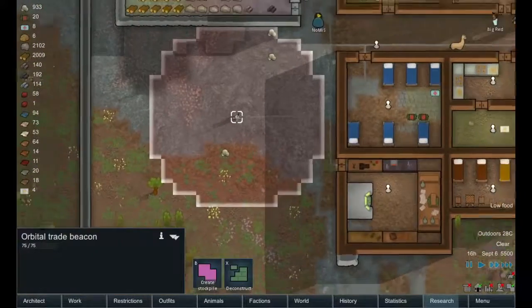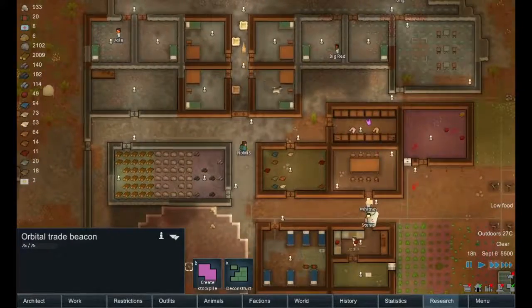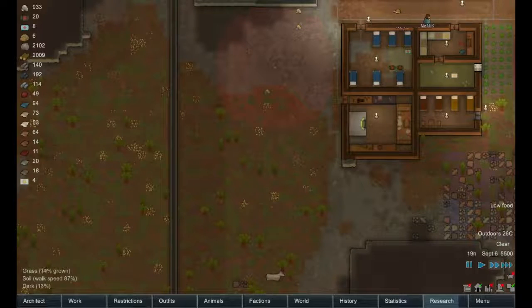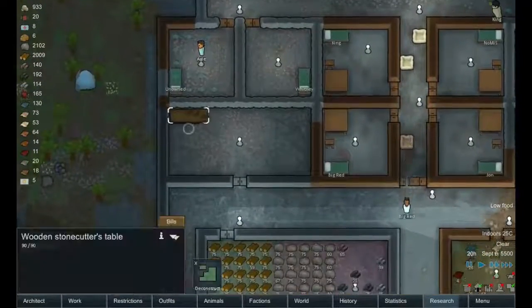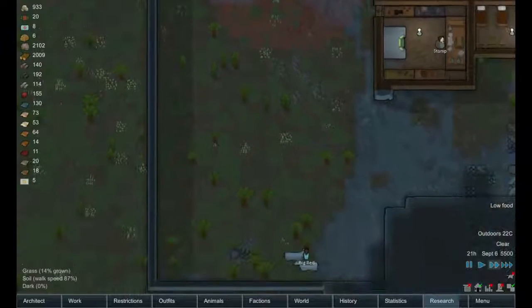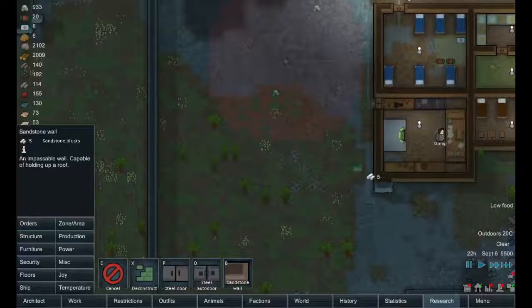We've got our orbital beacon right there — we might move that, but I suppose it's okay there since it's close to the storage areas. Let's keep that there and then build a grow-op down in here. We've got some marble, some slate, we're currently making more sandstone — I did set up a second stonecutter's table in there. We should start building more of the buildings out of stone. Let's go structure, sandstone.